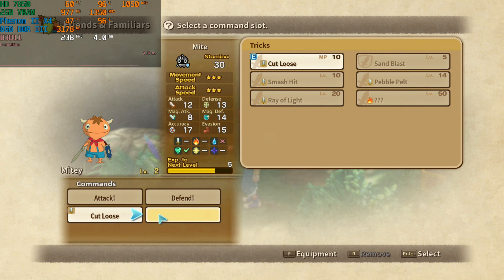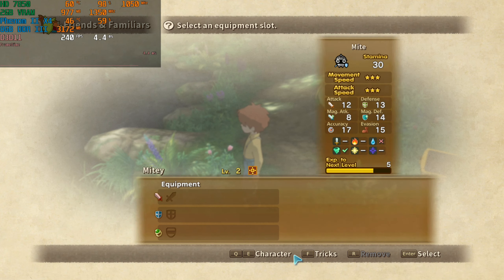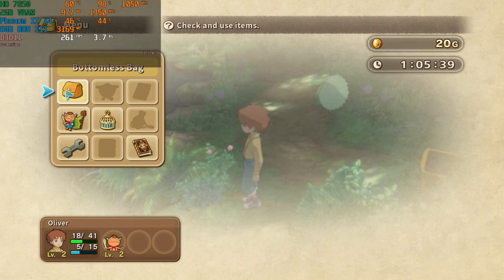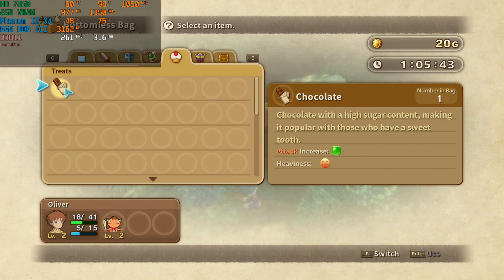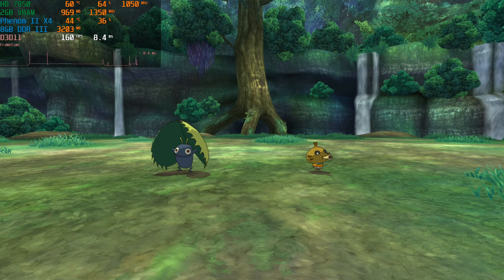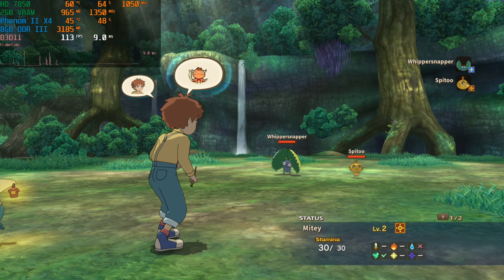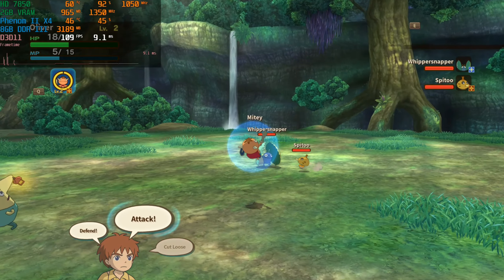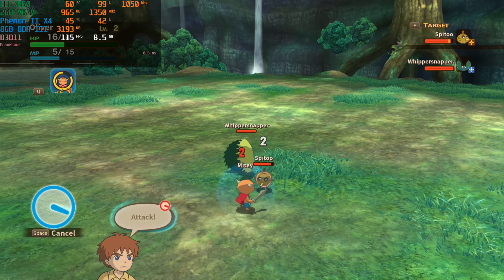Ni No Kuni 1 was initially released for the PlayStation 3. To be honest, this game was released first on the Nintendo DS, but the graphics had nothing to do with this version — it was visually a completely different game, though at its core it was the same game. When it came to PS3, it launched what appears to be essentially the same version we have here, which Switch and PS4 also received.